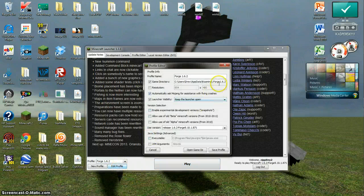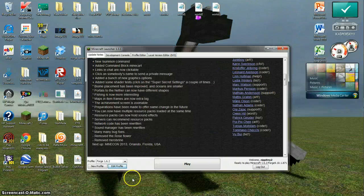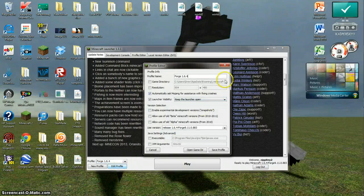For Forge 1.6.2, I have it assigned to a directory called .forge1.6.2, and for Forge 1.6.4 it's the regular directory.